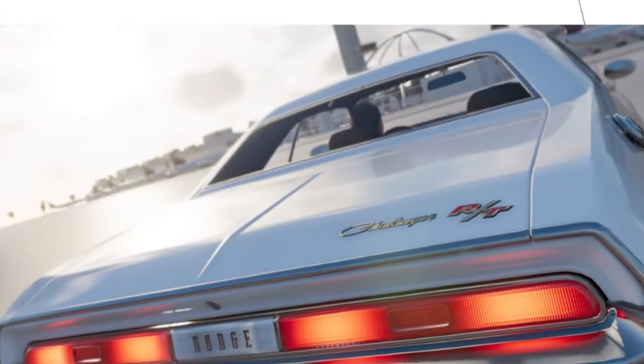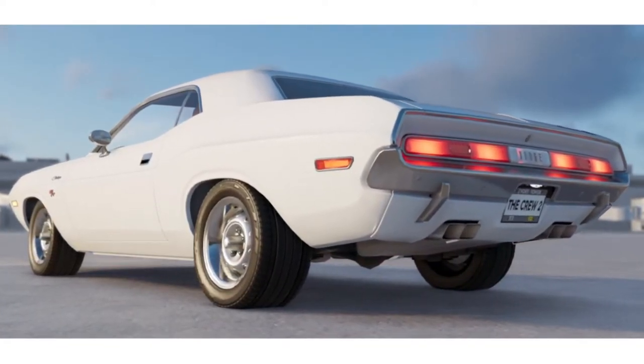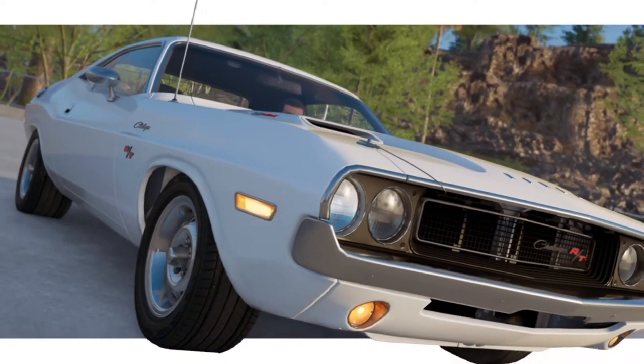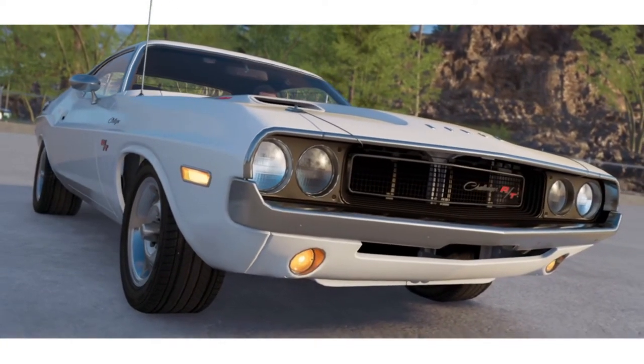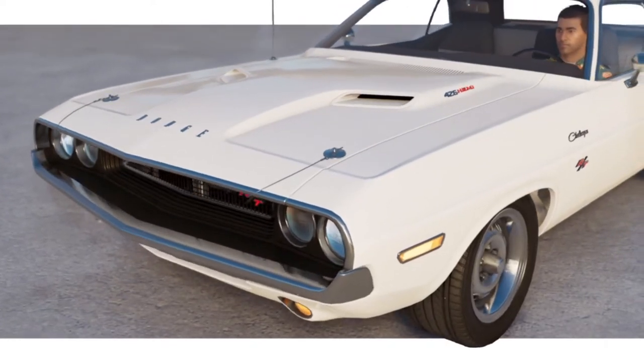Next we have the Vanishing Point Challenger. Really cool movie and I really like classic Challengers — they're really nice looking cars in my opinion. This is a very simple one to do: all you have to do is take the Dodge Challenger and paint it white. You don't have to change the wheels or anything.